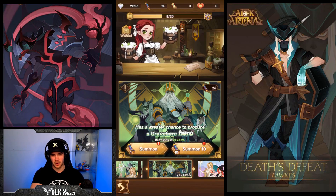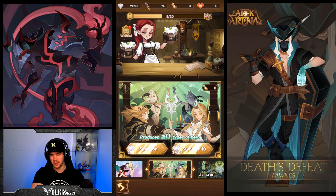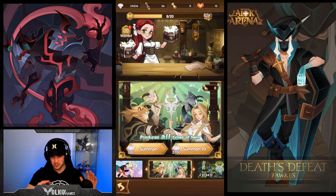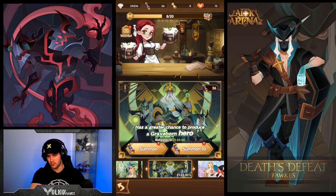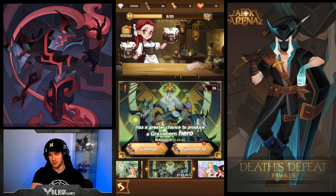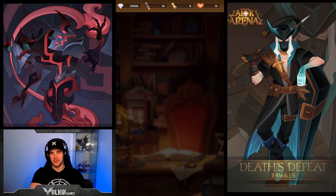Jumping straight in. From the last video where I did the viewer summons, someone told me that because I had been doing two 10-pulls on normal and then going over to the faction if I didn't get a purple - apparently there is a failsafe. If you get two in a row without a purple, you will get one on the next one, but only the next one of the same type of summons. So if you change across to these ones, they have their own rate. That's why in the last video I managed to get four without a purple. So it doesn't matter which order we do it in - we're going to jump straight in and do the faction scrolls.